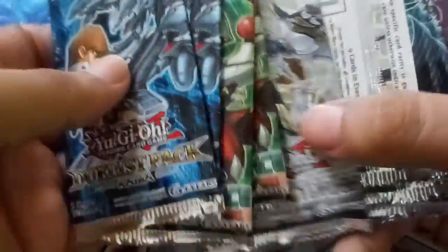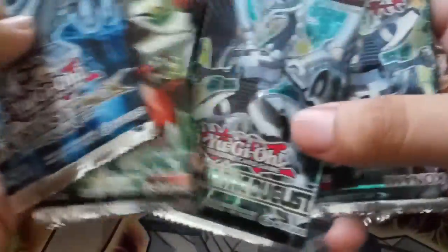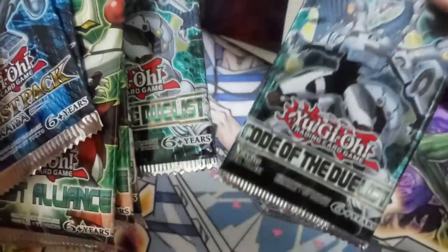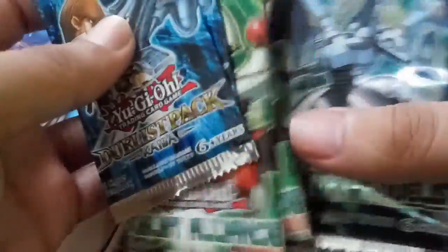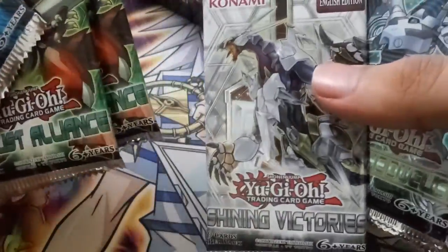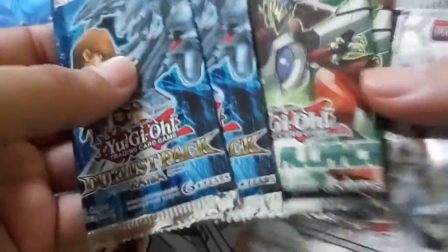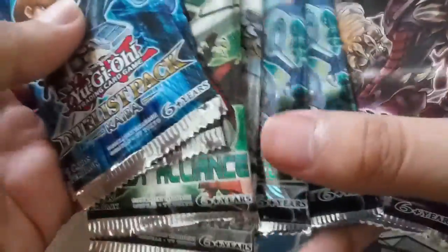So that's 4, 5, 6, 7 and 8 — alright nice. We got Code of the Duelist, then 2 more Code of the Duelists, and then 1 Shining Victories — that's everywhere right? Duelist Alliance, 2 of those, and then 2 of these. So those are the duelist packs.